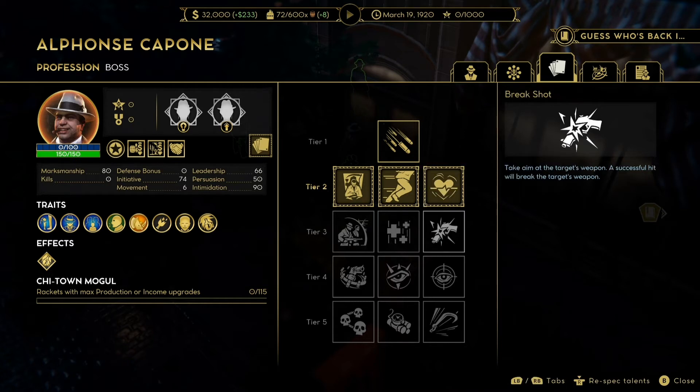On to his build. In tier two he has Classic Savior, Light-Footed, or Lifeline. I would go for Lifeline — if any character within four meters of you gets downed, they bleed out instead of dying, which I quite like. In tier three there are three very good options: Break Shot lets you target a target's weapon, and a successful hit breaks it so they have to go fix it. Then there's Heal, which lets you recover 60 HP — I'd recommend it on any boss that has it.